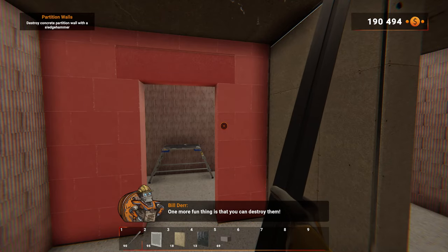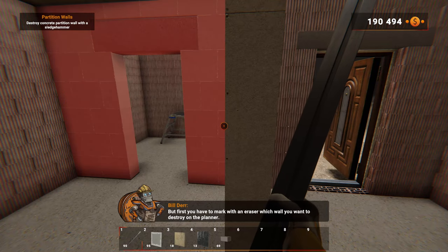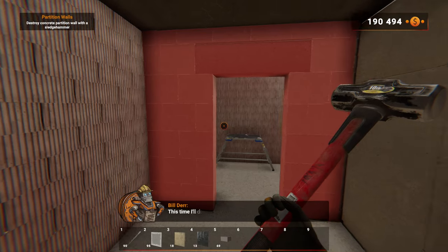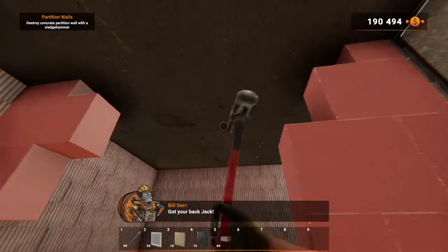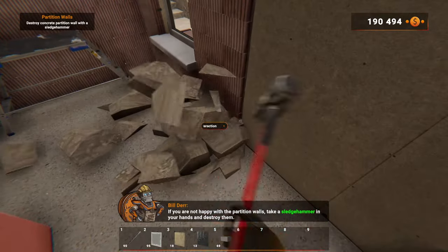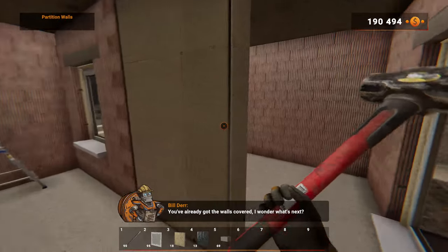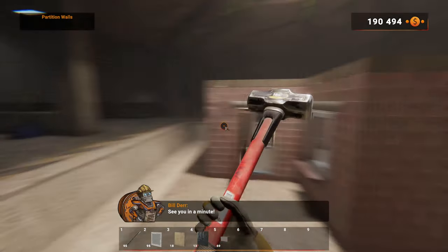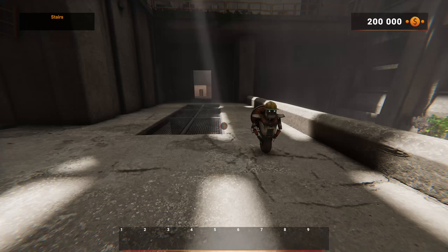One more fun thing is that you can destroy walls! First you have to mark with an eraser which wall you want to destroy on the planner — this time it'll do it automatically. Oh my god — that was pretty good. That was actually pretty satisfying. Don't lick a wall, destroy it!